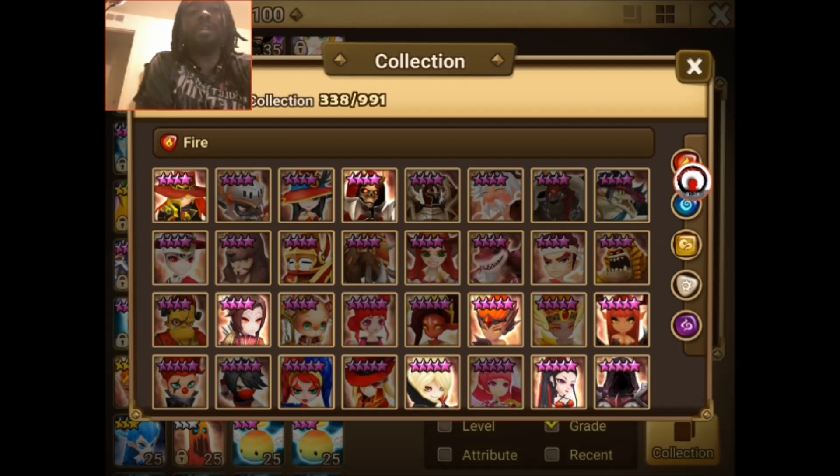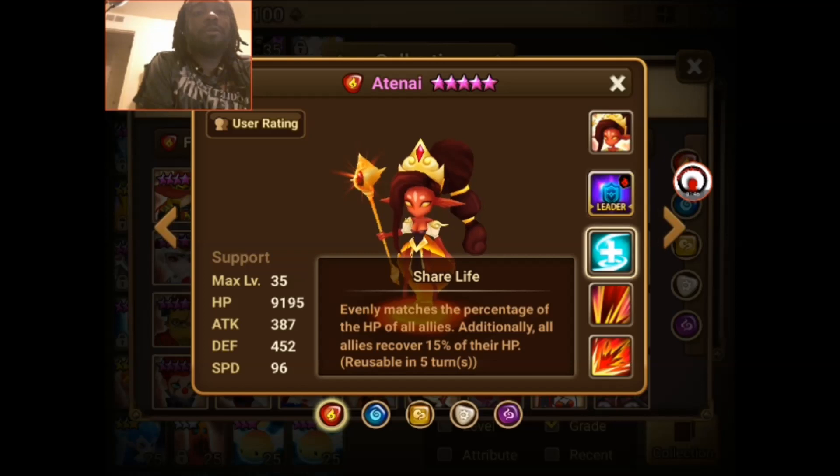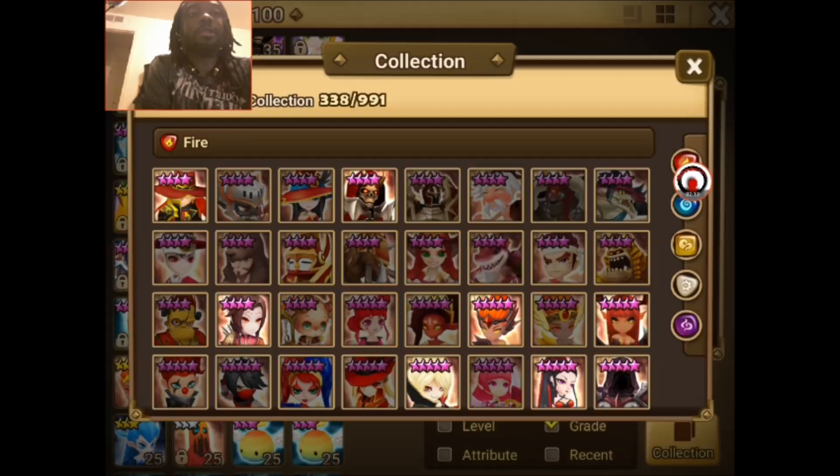A monster I've been wanting to build — since I don't have a Chisun — is Atnight. Her third skill rebalances HP and additionally recovers HP by 15%, so she balances HP for everybody and then heals on top of it. Her second skill also applies a bit of a heal, which could be helpful as a primary healer if you have her and want to build her.